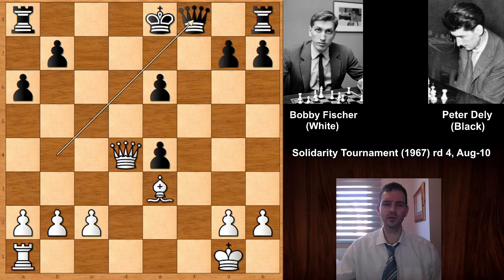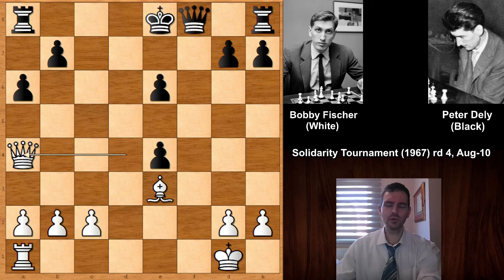But what was Bobby Fischer's idea? Black still hasn't castled. Black has the exchange and is also a pawn up. White has another very strong move — did you see it? Queen to A4 by Bobby Fischer.